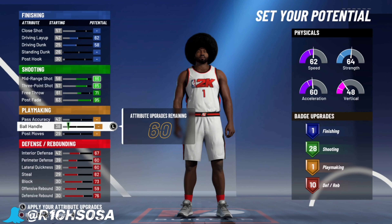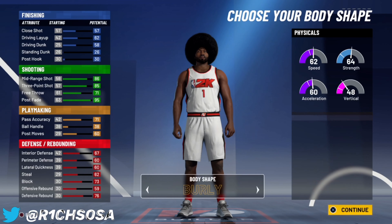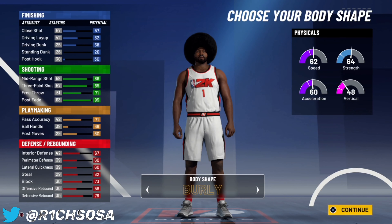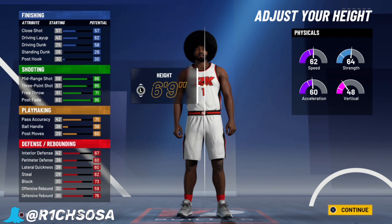That's gonna be seven Hall of Fame badges, and the way we're gonna make this build is gonna be awesome. For your defense, go ahead and max out pretty much every single thing on defense to get those 10 defensive badges. You can make it differently to get 14 playmaking instead of six, but you won't have enough defensive badges. The way I would make it is exactly with the setup of 28, 6, and 10 — that is gonna help you so much more on defense.